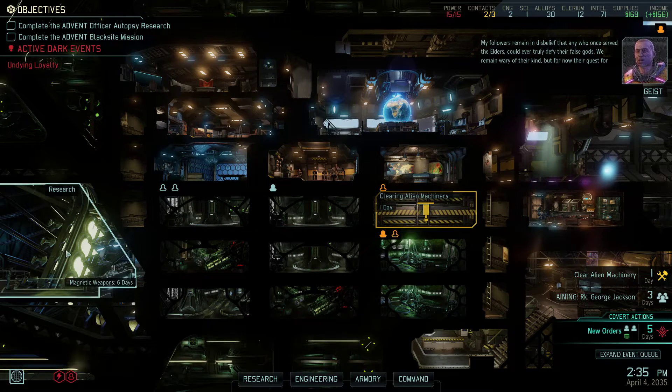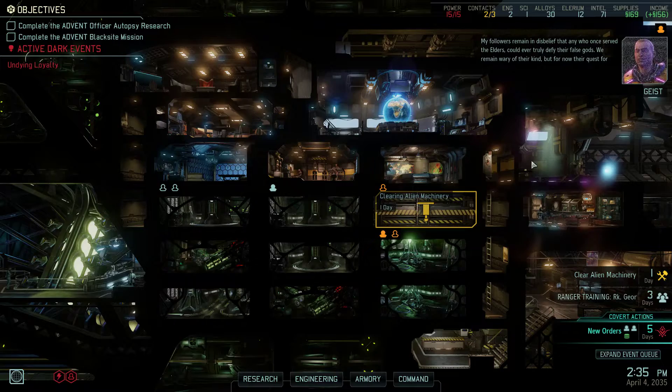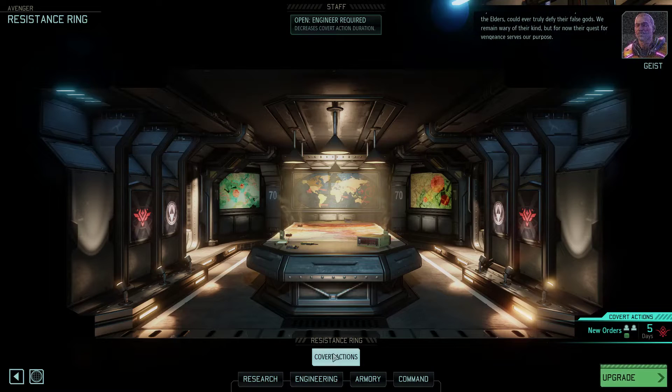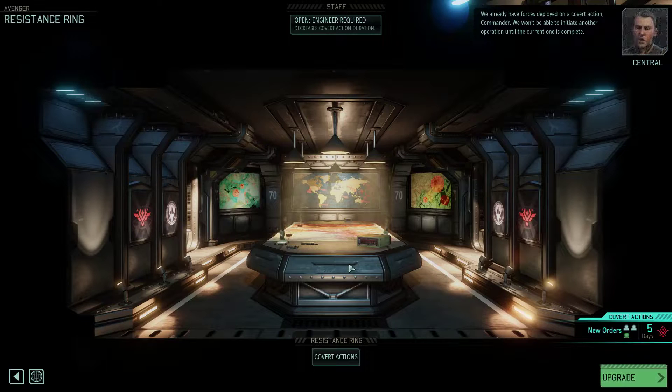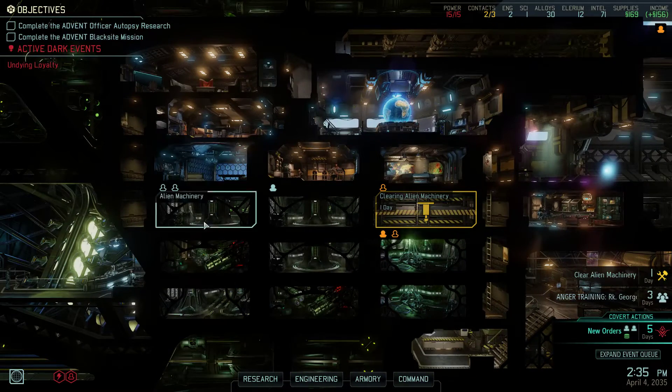We're researching magnetic weapons. We've got our guy on a mission. Let's see — resistance ring. What is our covert action? Bold Big Flank and Mackhog are on a mission right now to pick up the card of modular construction, which could come in handy in the future.